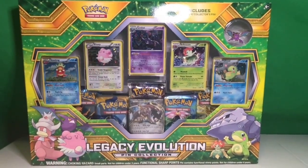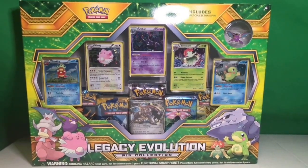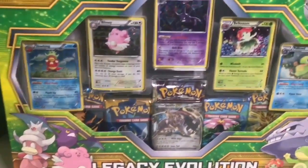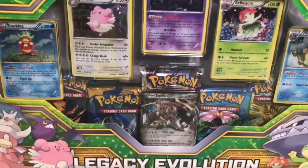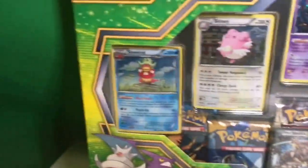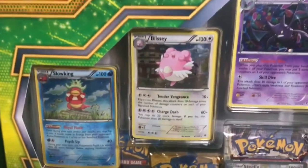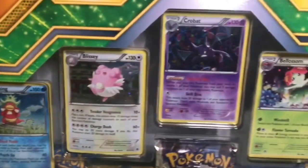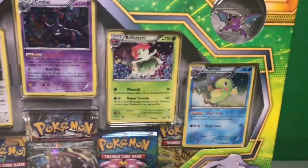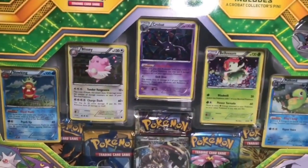Hey guys, Nico Nintendude, and I want to welcome you to the Pokemon Legacy Evolution Pin collection. In this collection you get five Pokemon TCG packs from Sun and Moon to Evolutions. You get the Slowking Blackstar promo — these are hollofoils by the way — you get Blissey, Crobat, Bellossom, and Politoed. The reason these are included is because each one requires a special evolution or item to evolve.